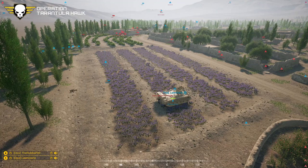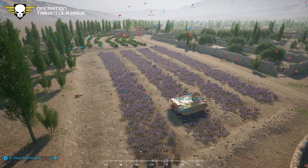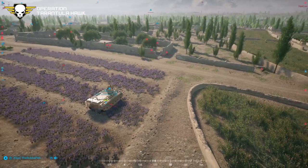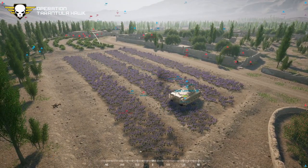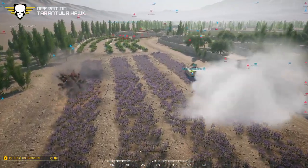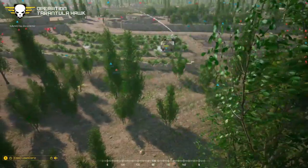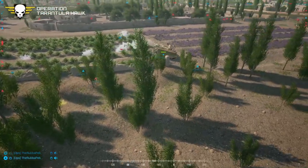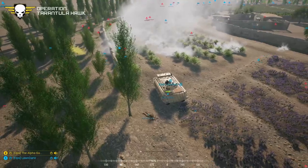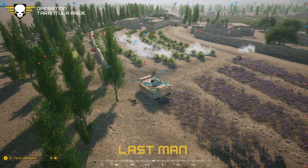A discussion about whether they changed gunner armor for Bulldogs — they changed it for the Matv's but probably not Bulldogs. Lawn Darts decides to just use the Bulldog to go after the enemy, putting down a smoke screen. Down to three, then Rub goes down. The commentator thinks the Bulldog might pick up Rub. It doesn't — they're down to two, then one. Last man is Lawn Darts. He's told to try and get the radios placed.